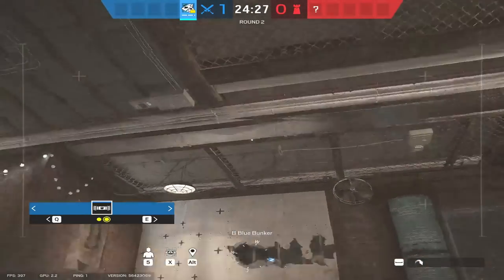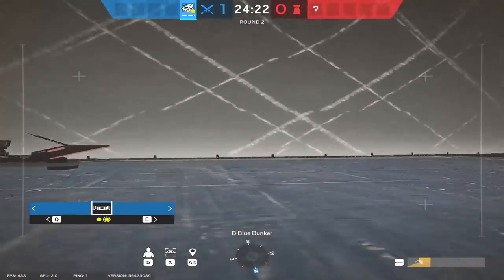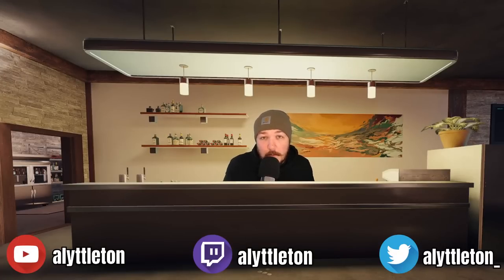All three areas of information you need for your teammates — is there anyone in E-box, is there anyone at Shako door, is there anyone at Elbow — you can't get that information. Super super strong. So there we have it — how good the new observation blocker is. Yes it's a good gadget, yes it's effective against attackers if they drone. If you're playing against a team of three, four, or five who are working together to get information, it's a really really solid gadget. Thank you for watching and I'll see you next time.